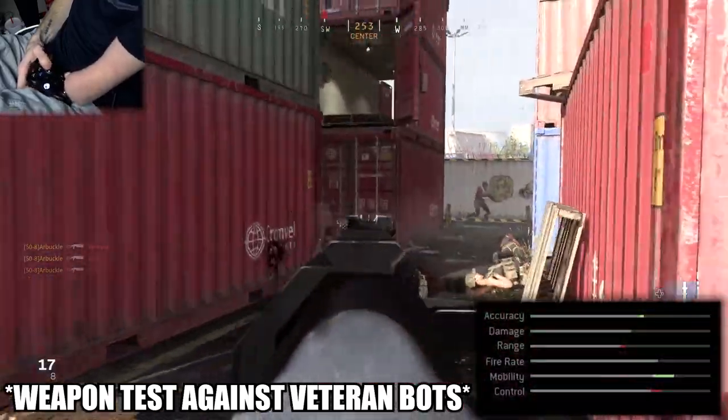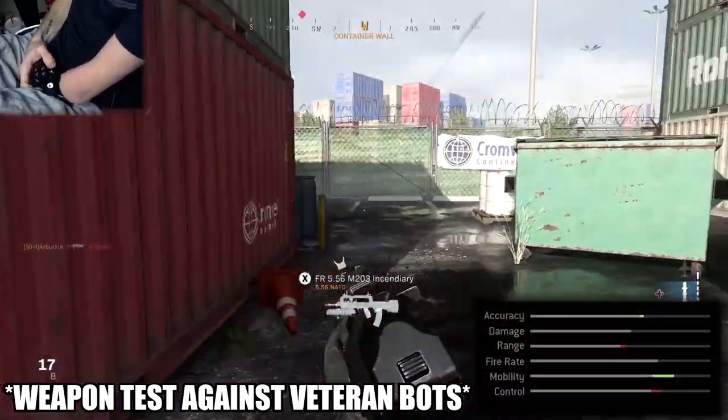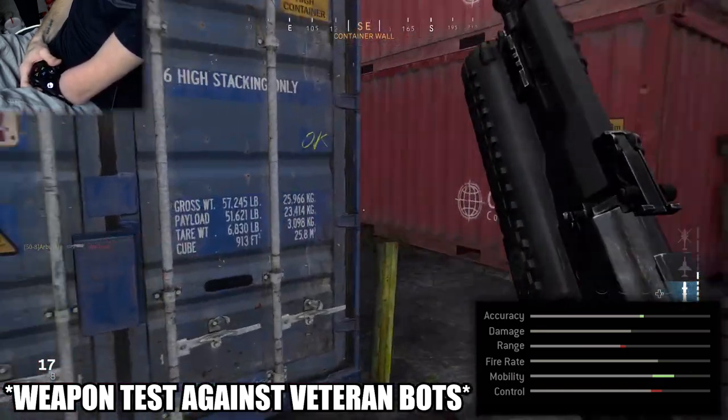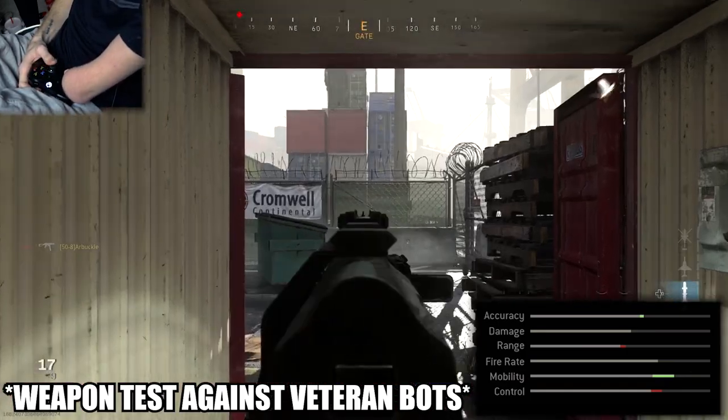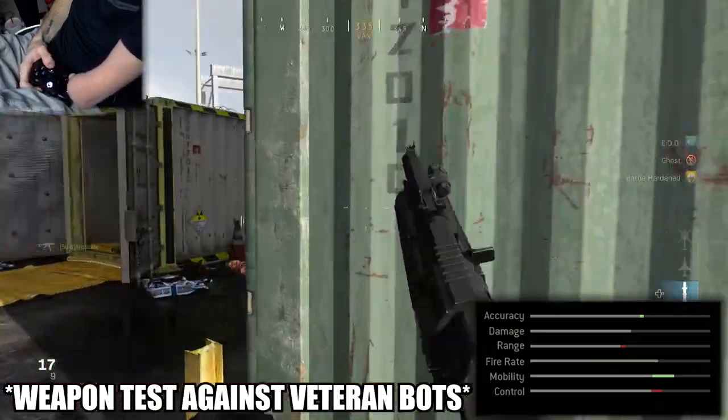If you guys take a look at the stats that we're going to get with this specific class setup, you'll see that obviously we get a massive boost to mobility, giving us really good aim down sight speed as well as sprint to fire speed. We also get a small accuracy boost here, which isn't too big of a deal because the PP-19 is generally pretty accurate and has good range.